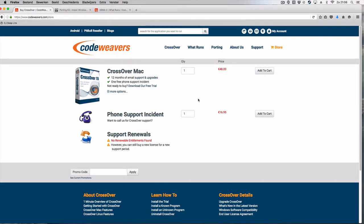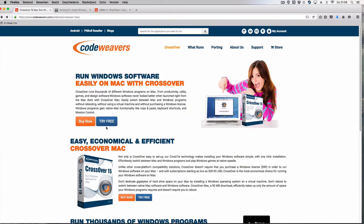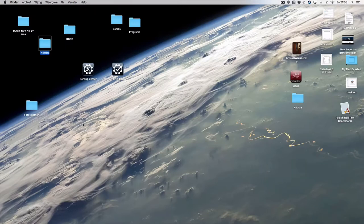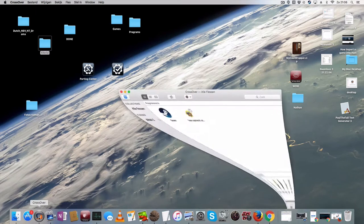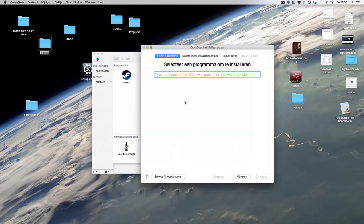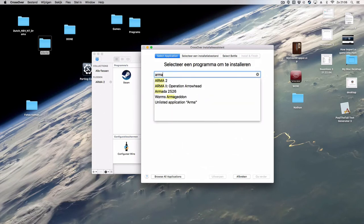Let's start the process. Open the program — if you don't have it yet, download the trial, then put it in your dock. Click on it and you get this window. Click 'Install Windows Program' — it's very easy. Then 'Select a program to install,' and you can type in it. In this case, type Arma.